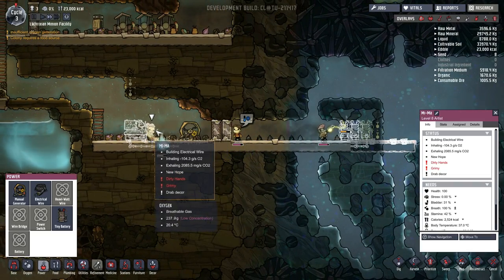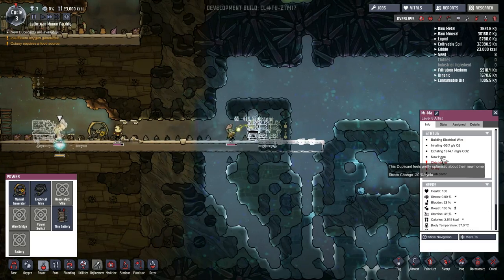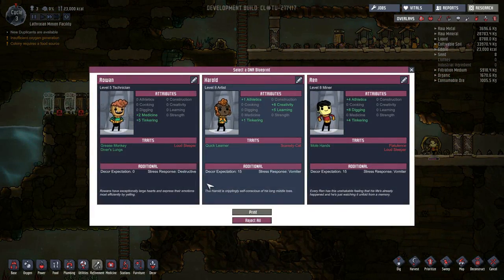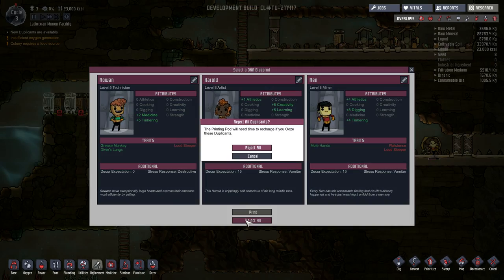They have the new hope ability, which means they're currently losing 20% stress every day. Do we need a fourth person? Well, you have Diver's Lungs but you also have Loud Sleeper, which is kind of awful, honestly. Harold, you are pretty good, honestly. And no, I don't think I'll pick any of those. I'm going to be very picky on who we pick.